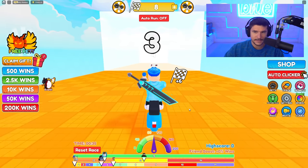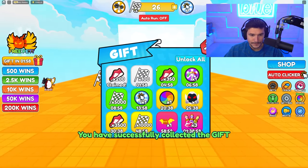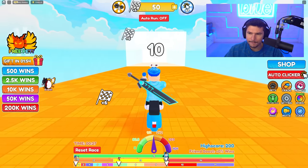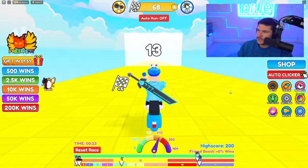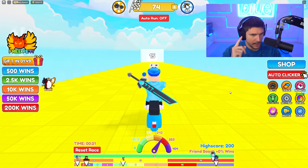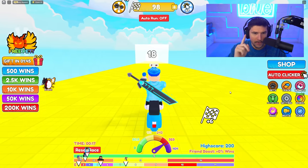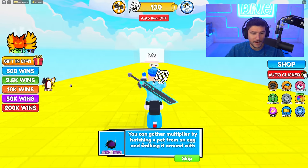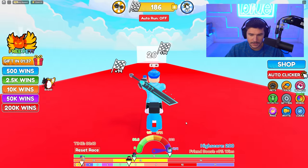Is that it? That's the tutorial — all you do is that. But you can also claim a limited time pet, auto clicker, buy wins — there's a lot of things going on on screen. What we're gonna do today is do whatever it takes to become the fastest in motorcycle race simulator ever. You can gather multipliers by hatching a pet.